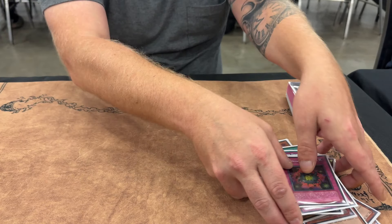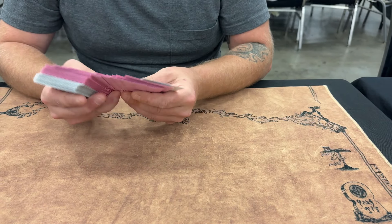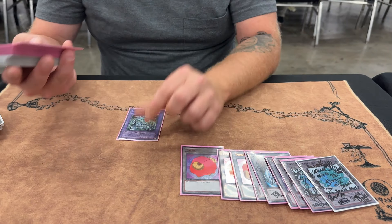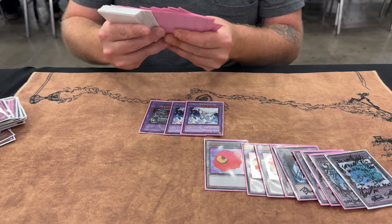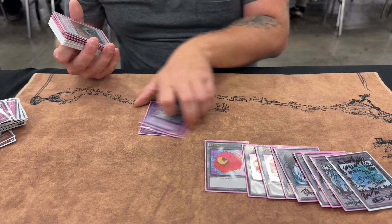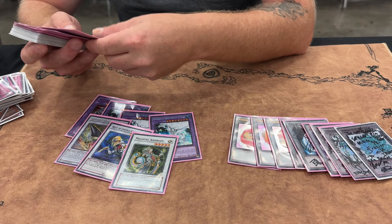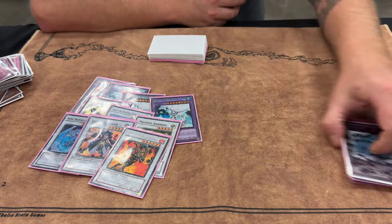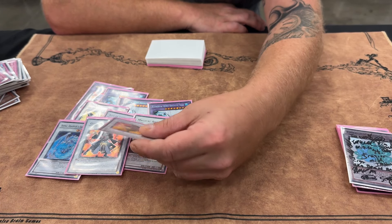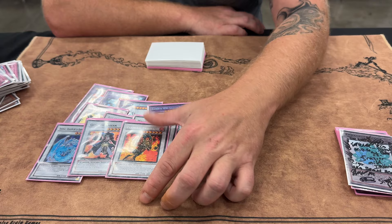That's it for the main 41. In the extra deck we have a Chimeratech Fortress Dragon because I side Cyber Dragon. Also Armory Arm, Brionac, Goyo Guardian — I played Goyo because I expected Infernities and Raikous and stuff. With the modern end-of-phase procedures, if you go into time it's end of phase, so this gives you an option to get in damage that could possibly matter.